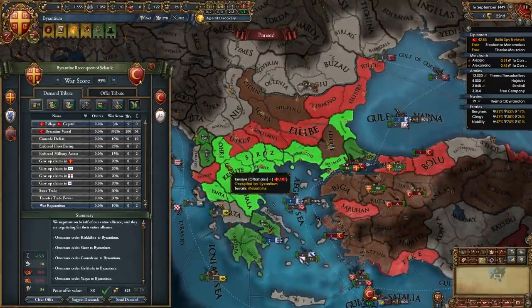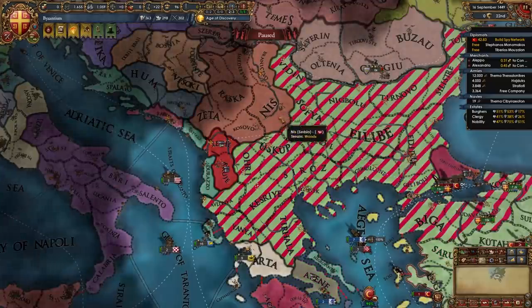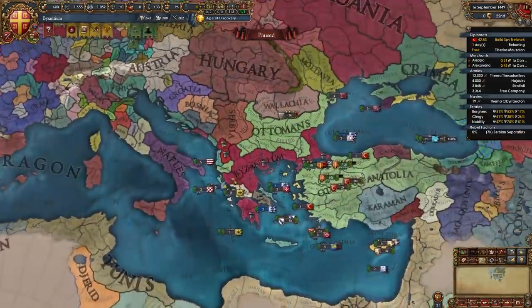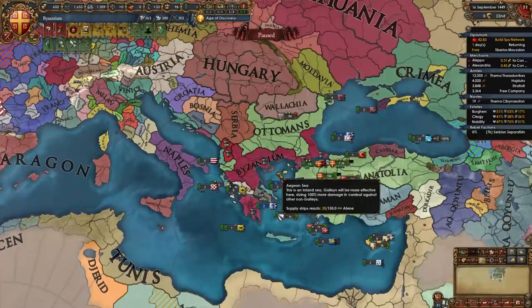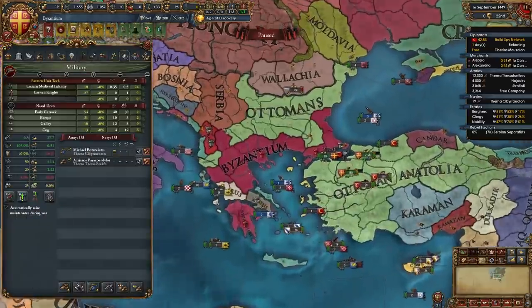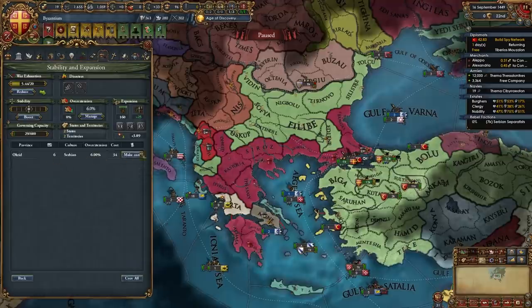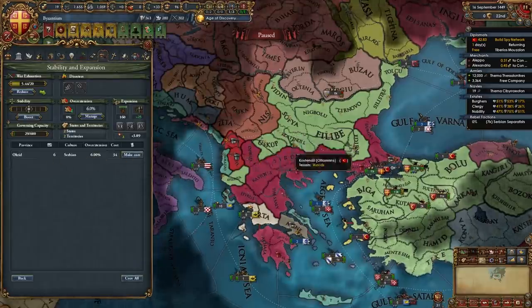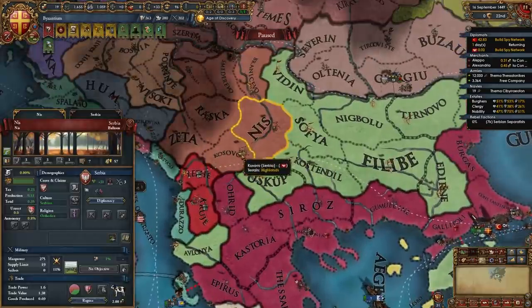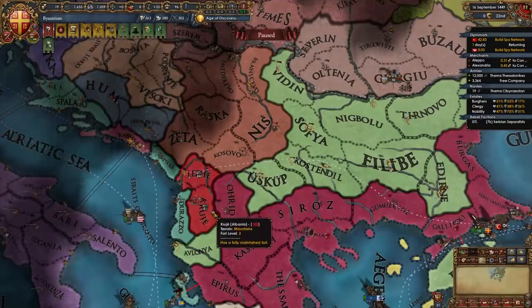So all the cores except Edirne and one province you can release Bulgaria from but that also borders Serbia. Our first war with the Ottomans is done. Now we lower army maintenance, turn off all our forts, destroy the two expensive mercenary regiments - you can keep the Free Company. We're not going to core the province we took from over here and we're also not going to release Bulgaria yet. First we're going to spy on Serbia and get a claim on one of these two provinces - Kosovo would be the best. After we get a claim on Serbia then we're going to be releasing Bulgaria.